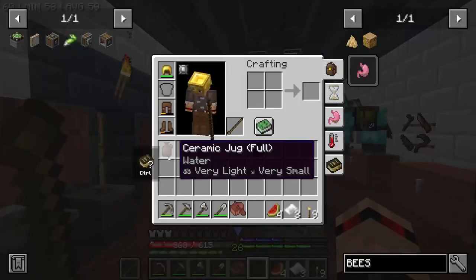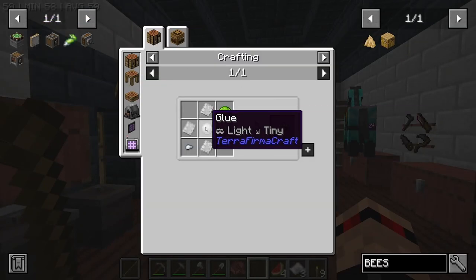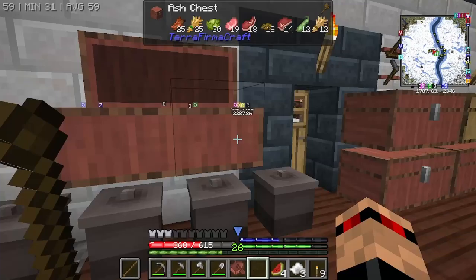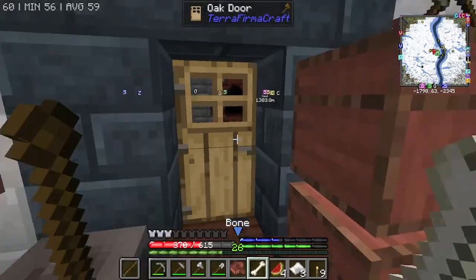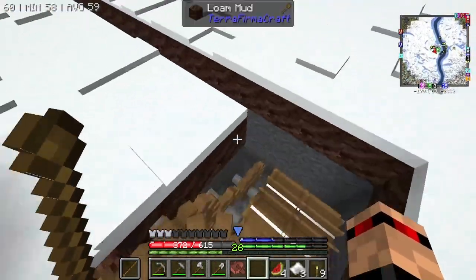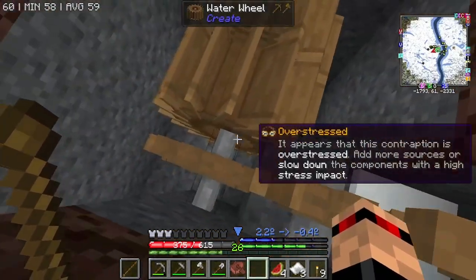We're going to try and get some wool so we can make some sails, so we can make some windmill bearings and windmills. I also need some super glue — it doesn't look that bad. We just need bone meal and some lime water. I think we've got lime water, so I just need to get some bone meal, which I believe you just do like this.